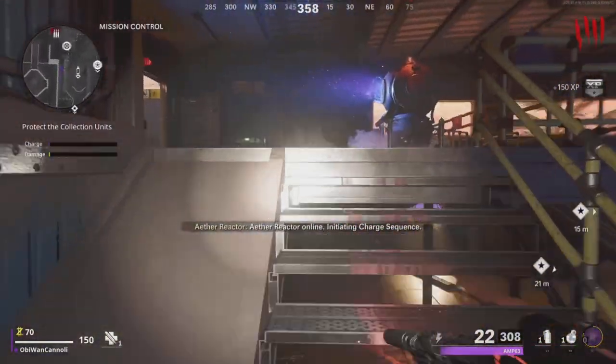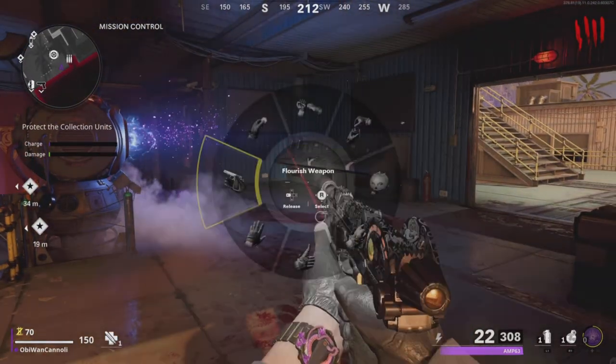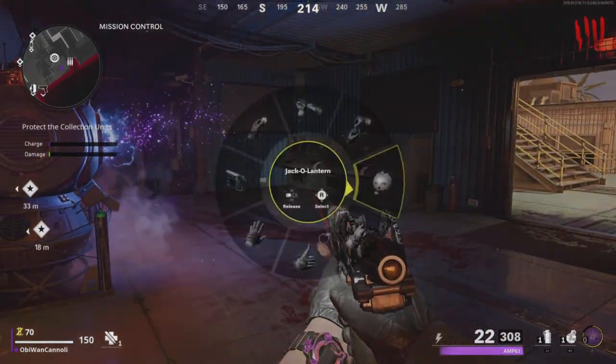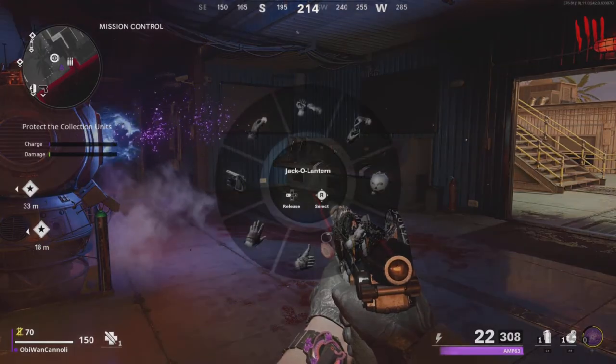After you activate the reactor, you'll see a charge and a damage meter. The charge bar is going to fill by zombies dying in this area, and the damage meter means that the zombies are doing damage to the reactor. At this level of a round, you probably won't have to worry about the damage figures, as it's going to go by so quickly and you'll take so few zombies to activate the reactors.